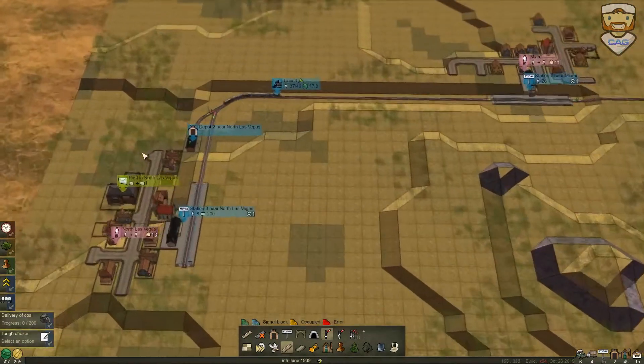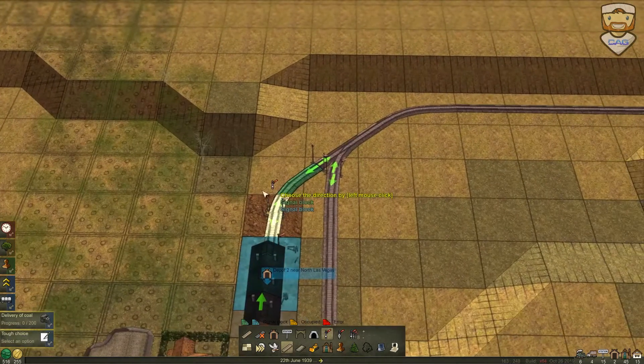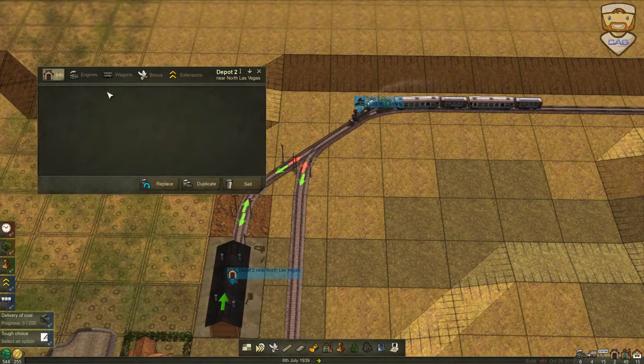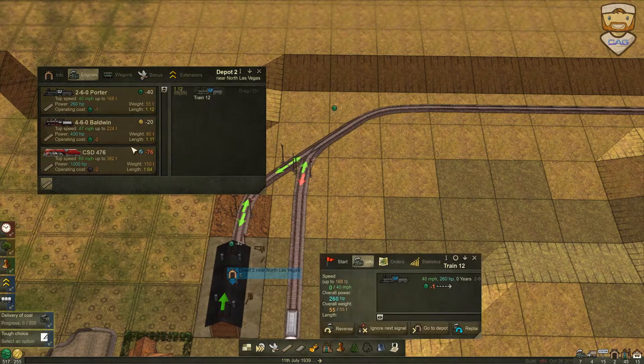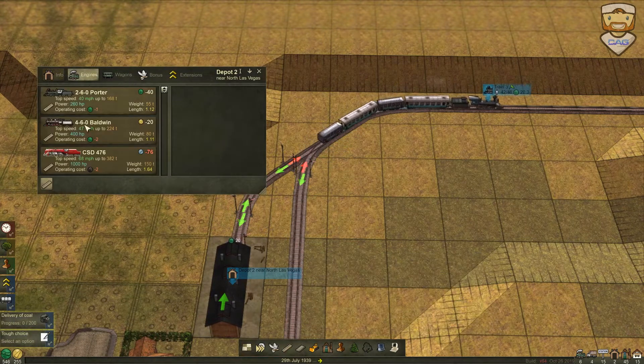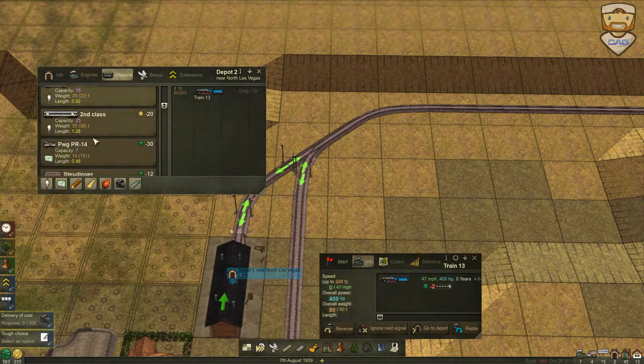One train will suffice for now. Oh no — get rid of it. Do we maybe want to make a more powerful one for this one? 400 horsepower — I think we'll splurge on that one. It costs extra cash — oh well, we'll make it back.